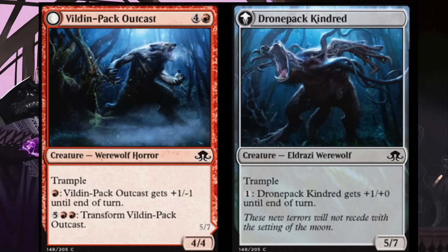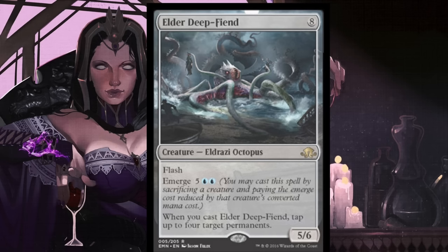Next we have Elder Deep-Fiend. When I first read this I read it as 'Elder Deep Fried,' like fried octopus — but anyway, it costs eight. It's a 5/6 with flash. It has emerge at five double blue, meaning you can cast this spell by sacrificing a creature and paying the emerge cost reduced by that creature's converted mana cost, so this guy can get out pretty early. When you cast it, you can tap up to four target permanents, which isn't bad — you can just tap their lands and take away a turn. It is an Eldrazi octopus, so no mana abilities.